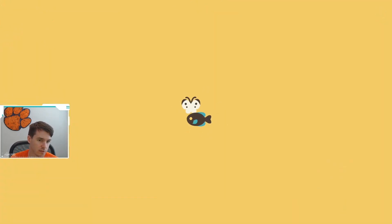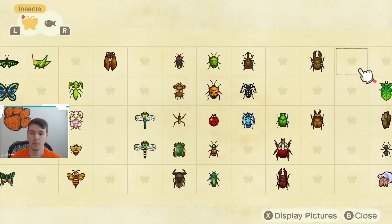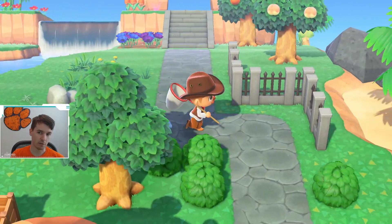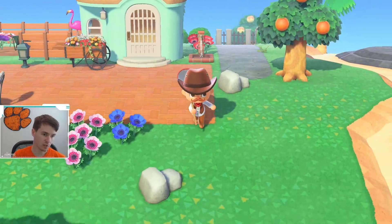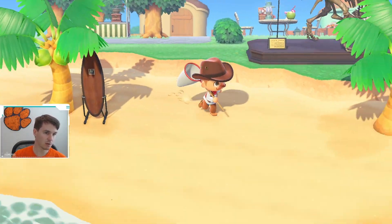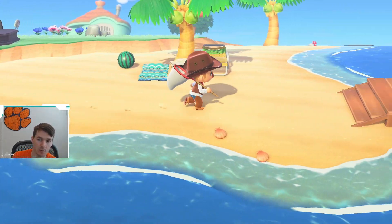The walking leaf is a bug available in the summertime — more specifically, from July through September, and it is available all day long. The walking leaf is going to appear on the ground as if it were a piece of furniture within the game. So if there's any furniture on the ground that you don't remember placing, dropping, or shaking out of a tree, it's a walking leaf — definitely keep an eye out for those.